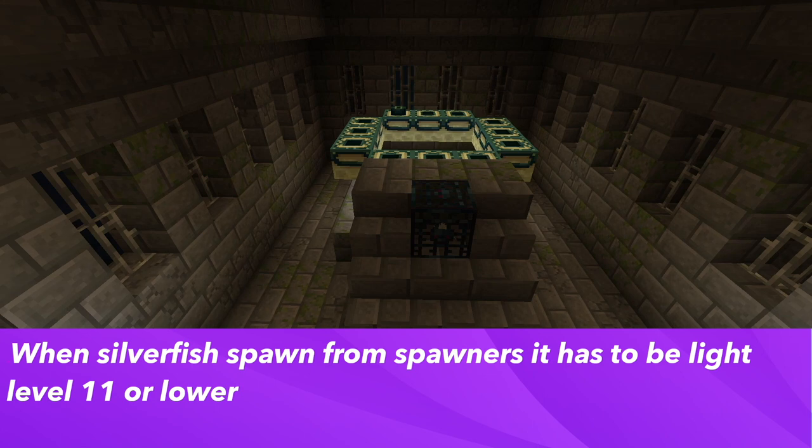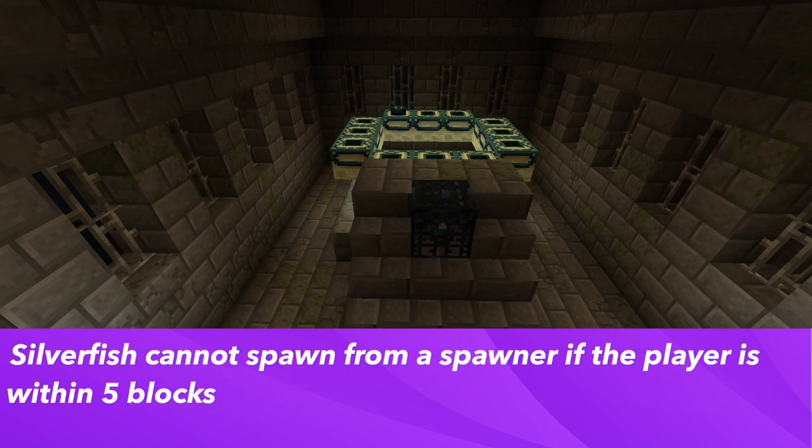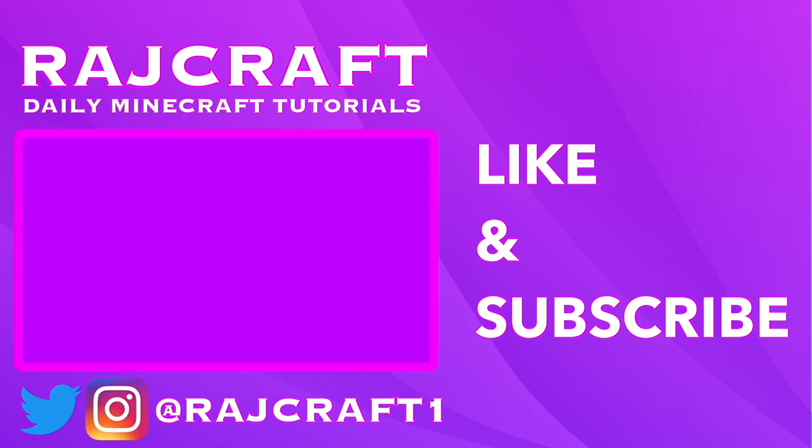When silverfish spawn from spawners, it has to be light level 11 or lower. However, this doesn't apply if the spawner is on stone or a variant — then the silverfish can spawn at any light level. Lastly, silverfish from a spawner cannot spawn within 5 blocks of the player.